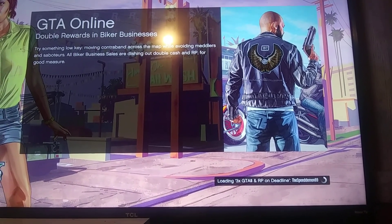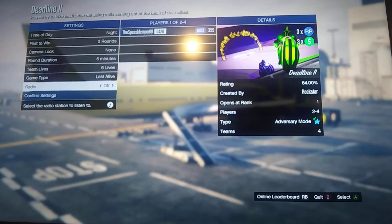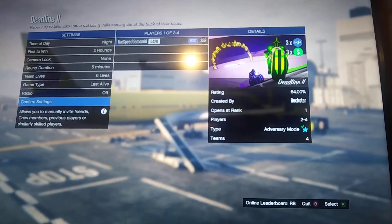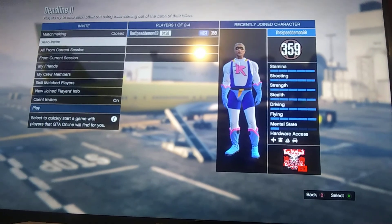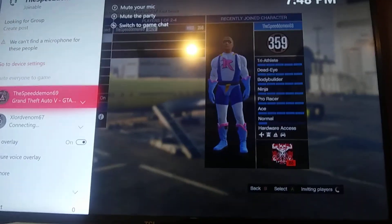Once you've loaded back in, you're going to want to go ahead and set any match up — it doesn't matter, anything. Confirm the settings. You're going to want to send your friend an invite that's in the party with you.